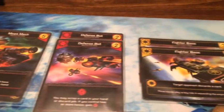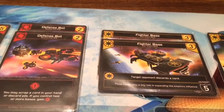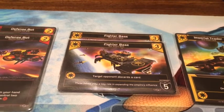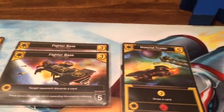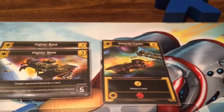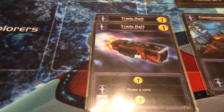If you control two or more bases, you gain eight fight — wow, that's good! For the Star Empire we have two fighter bases: target opponent discards a card, and it's an outpost, so that's good. Then the Imperial Trader: three coins, draw a card, and the ally ability is four fight.